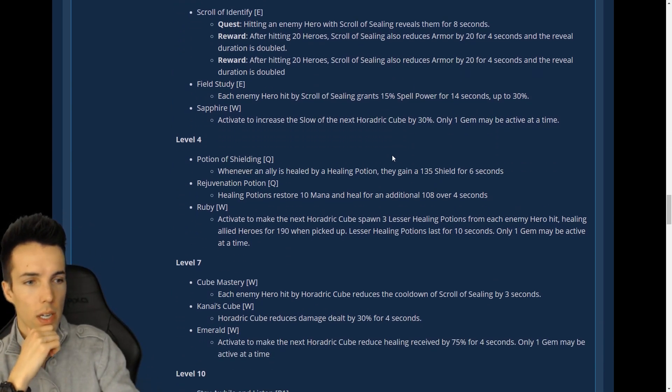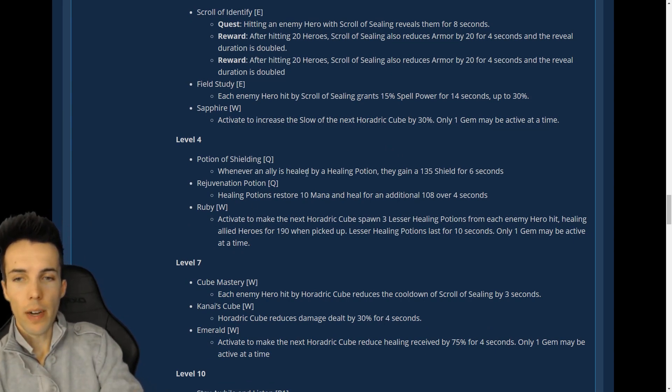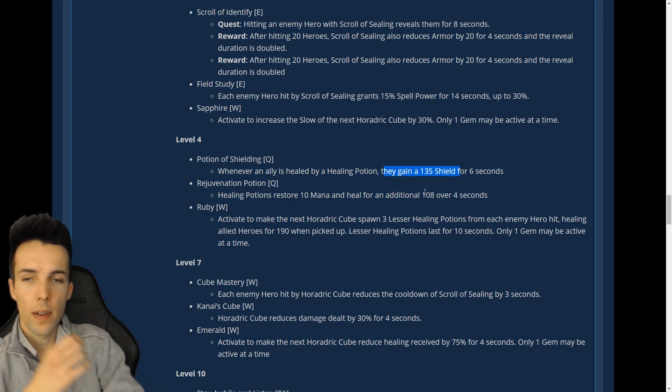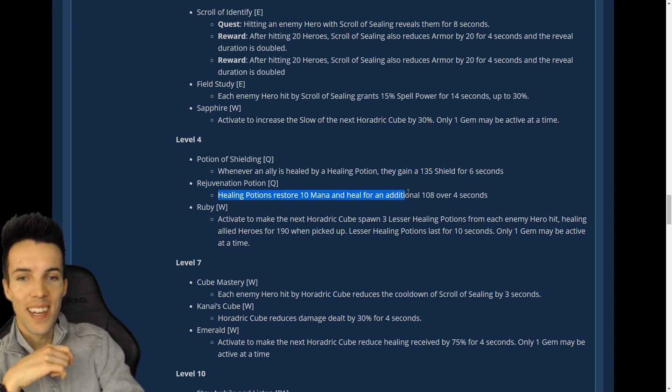Level four: Potion of Shielding — whenever an ally is healed by a Healing Potion they also gain a shield, which is about 60% of the healing value since healing is 230, so you get a 135 shield. Cool, pretty useful. Also: restore mana and heal for an additional 108 over four seconds — Rejuvenation Potion, interesting.